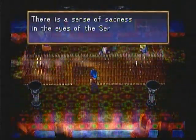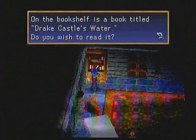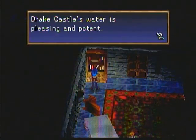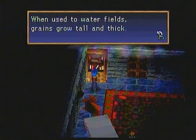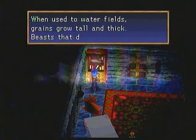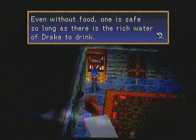I don't think I went the right way anyway, it's just the same thing. The bookshelf has a book titled Drake Castle's Water. Sure, why not. Drake Castle's Water is pleasing and potent. When used to water fields, grains grow tall and thick. Beasts that drink it grow strong — even without food, one is safe so long as there is the rich water of Drake to drink. Vaughn closed the book. Like I needed to learn that?